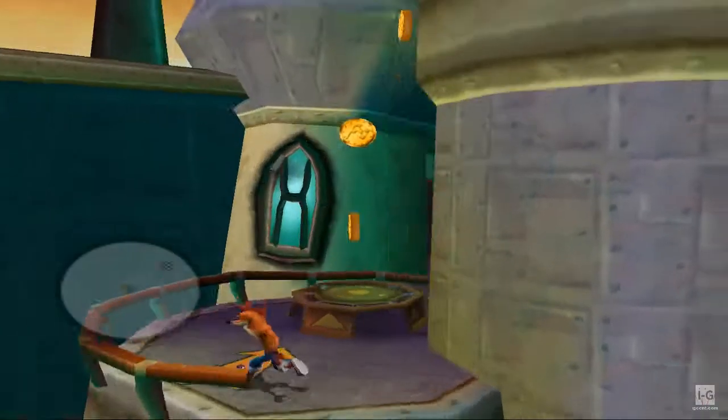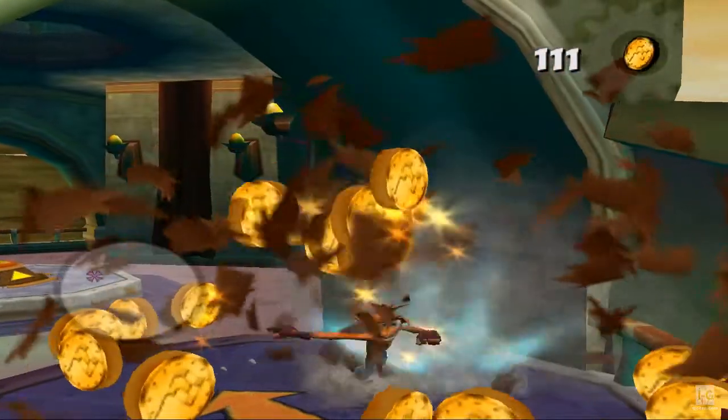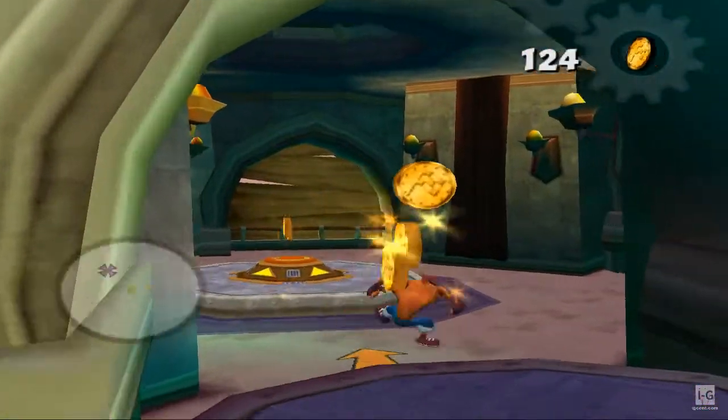Jump pads allow Crash to jump to otherwise inaccessible locations. Press the A button to jump onto a jump pad. Man, this game is smoking!